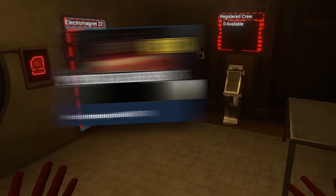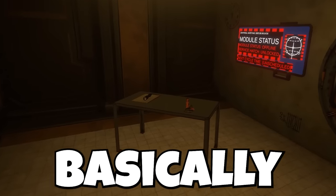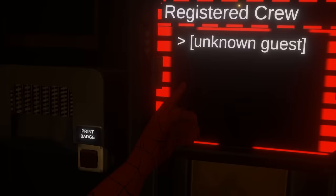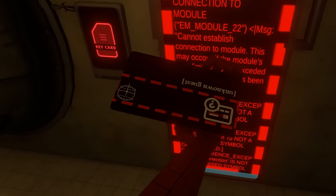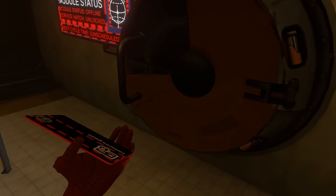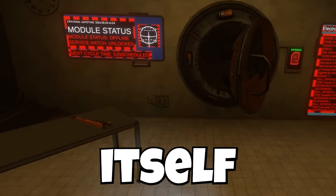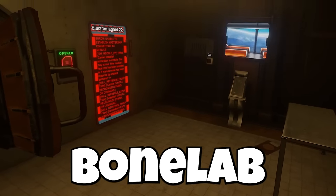This map is called Predigression, and this is basically a really cool story mode. It has clipboards with it. It even has a hand scanner — Unknown guest. It just gave me this keycard, and now I can unlock this. Look how cool this is made — this door even opens. This looks like an entire new game itself; it doesn't even look like Bonelab anymore.